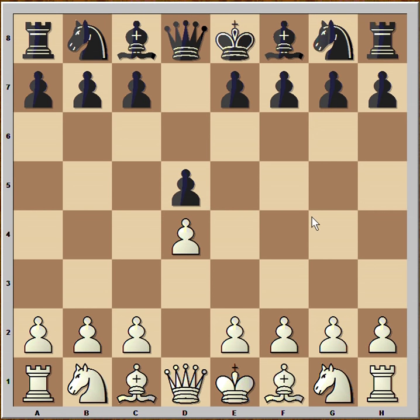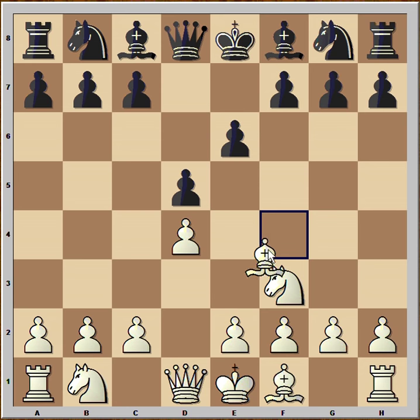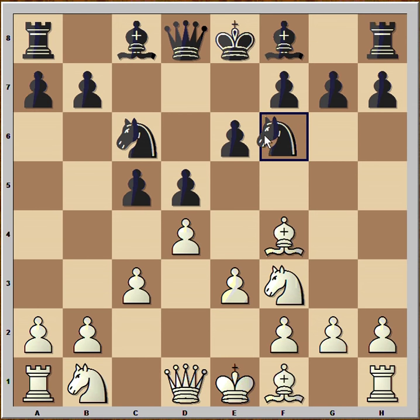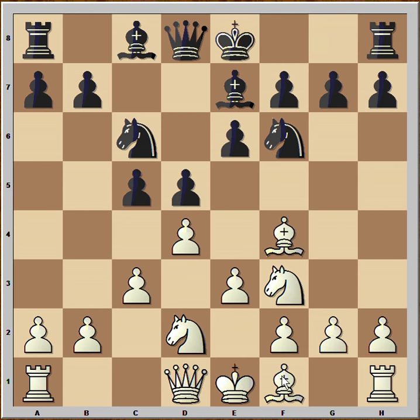White started with d4, Black played d5, Nf3, e6, Bf4, c5 attacking the white center, c3, Nc6 — more pressure on the center — e3, Nf6, Nbd2, Be7, Bd3. White is daring Black to push the pawn to c4 to attack the bishop. The opening White played is called the London System. In this position Black has a couple of good moves.